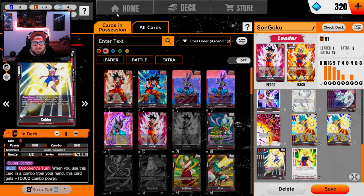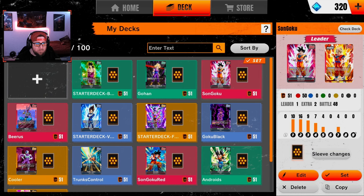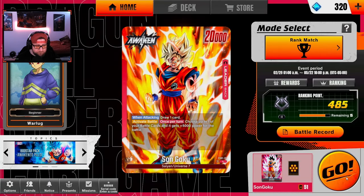Of course we've got four Cabba for the super combo. The deck is super strong. We're going to save and just play a game and see how it goes.